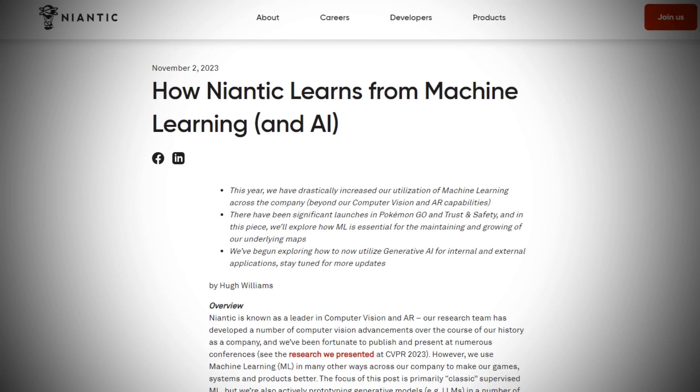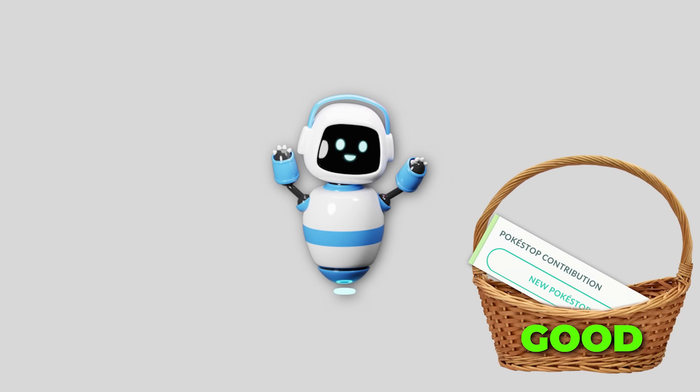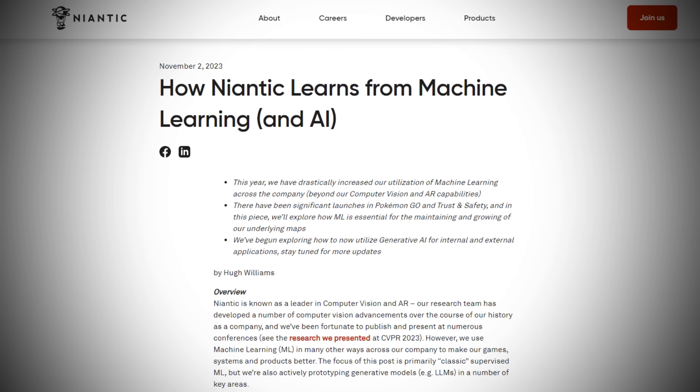It's important to know that Niantic recently implemented a machine learning AI — yes, essentially a bot — that can automatically accept nominations within 24 hours. However, it's very uncertain which nominations get pulled into this system. Some Wayfarers will get all their nominations quickly accepted, but some people have none of them, so it's not completely reliable. Sometimes your nomination ends up in a long queue where you have to wait for its fate to be decided.